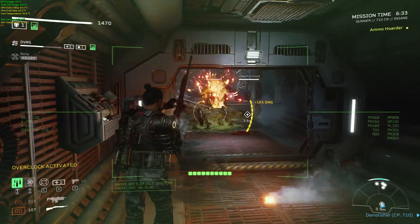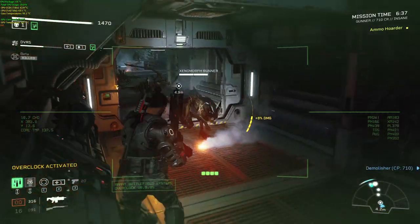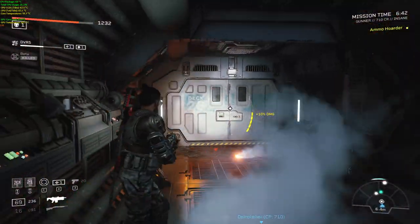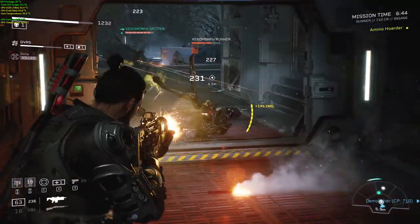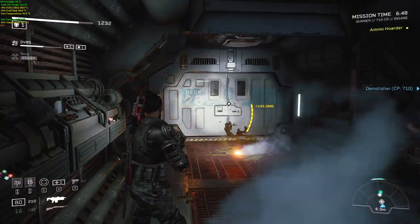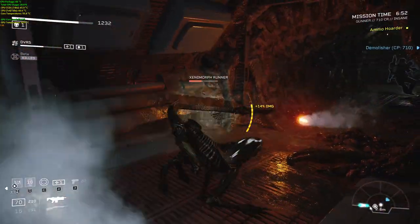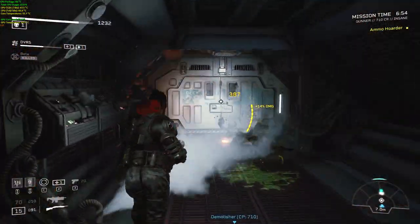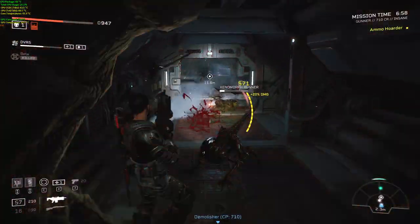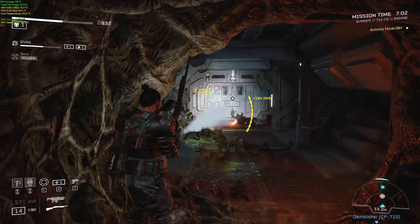First things first, the difference between easier difficulties and Insane or Extreme is there are more enemies, specials, and elites. This wasn't the case earlier in the game, but now it's happening more with new and random types of spawns — and I'm not talking about the penalty spawns for lingering too long in an area. The devs are really working on the game continuously, and we thank them for that.